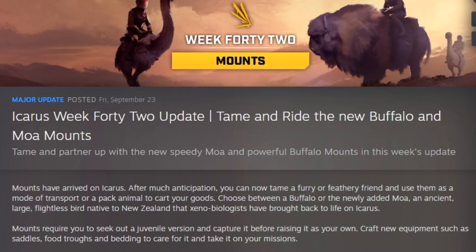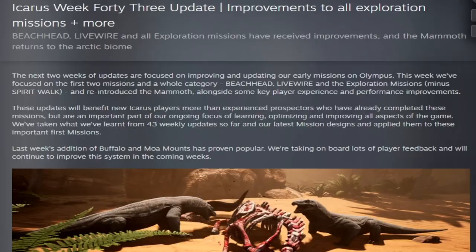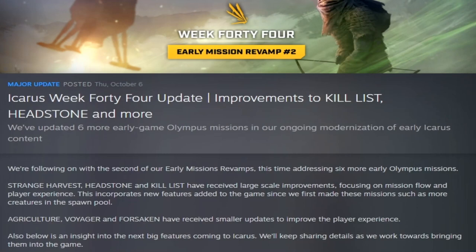Week forty-two, Mounts, added the Moa and Buffalo mounts as the first iteration of mounts in the game, along with feeding troughs, beds for animals, saddles, and harnesses. Week forty-three was the Early Mission Revamp, updating three early missions to be shorter and better, making changes to exotic spawns on exploration missions, and adding the mammoth back to the Arctic biome.